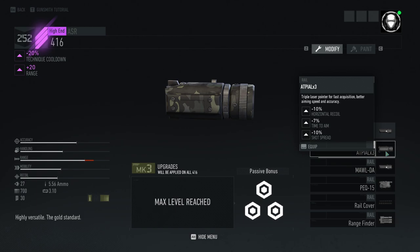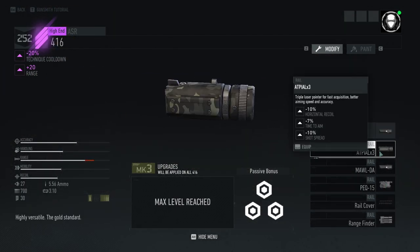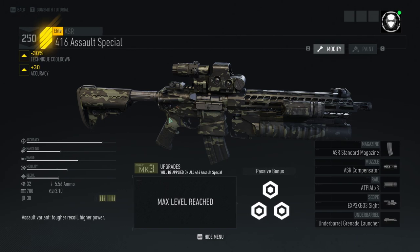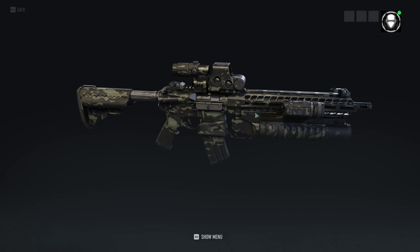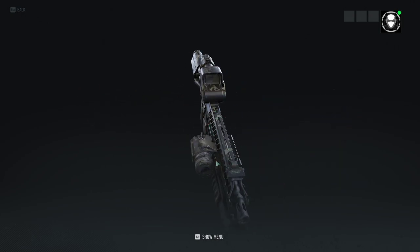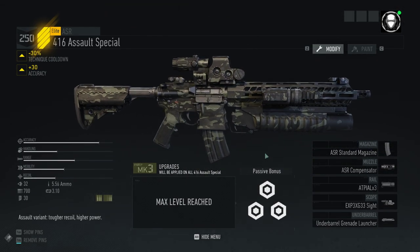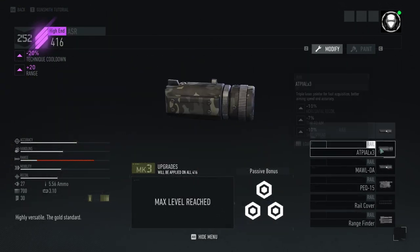There is another good attachment: the ATPL x3. It gives minus 10% horizontal recoil, minus 7% time to aim, and minus 10% shot spread. A lot of attachments in this game don't do anything for horizontal recoil, and many make it worse, which is unfortunate because horizontal recoil is harder to compensate for than vertical. On some rifles you can't use the Maul because they don't have a top Picatinny rail, so you're stuck with the ATPL, the PEC-15, or the Rangefinder — and the ATPL x3 is actually pretty good.